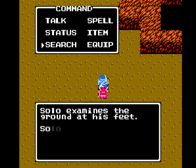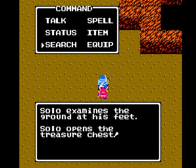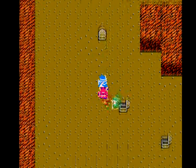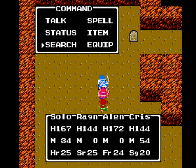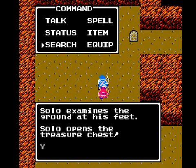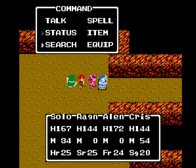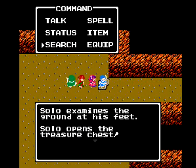By the way, if you do start running low on MP, you can use Rob Magic on Lethal Armors and Voodoo Shamans. Those are probably the two best enemies to Rob Magic from to restore your MP. And another piece of candy — it's like a trail of breadcrumbs.